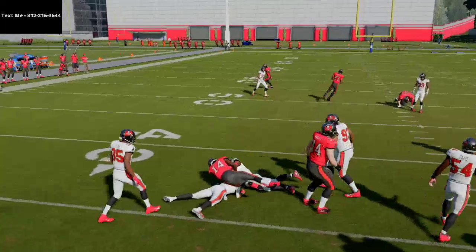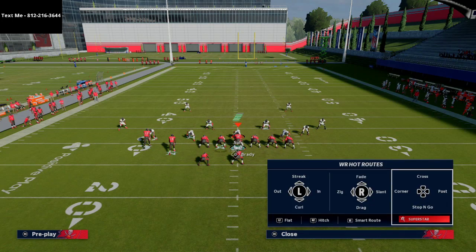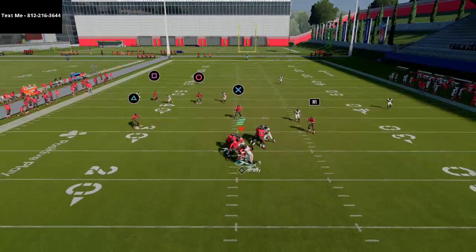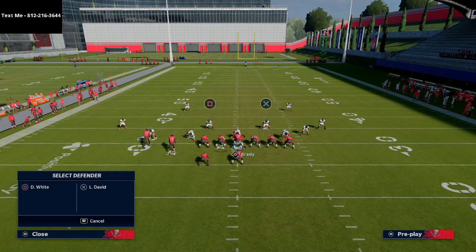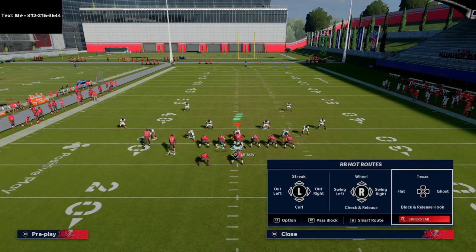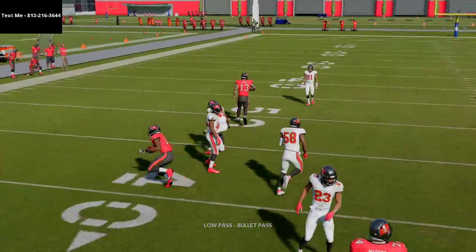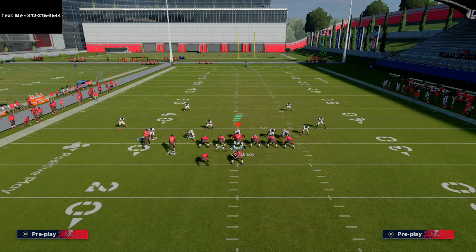The route to Chris Godwin is wide open there. If you want, you can take Godwin and put him on a curl route and keep the underneath routes to your backs, which will stretch those zones a little deeper. If you're getting a lot of cover two looks and they start dropping people into coverage off the defensive line, these curl routes are really going to be effective. You're just working the pocket and hitting whichever curl comes open — whether it's the hitch or the curl.